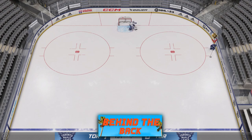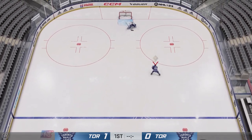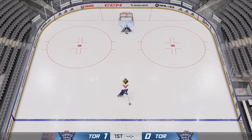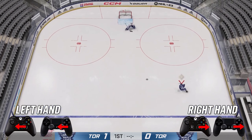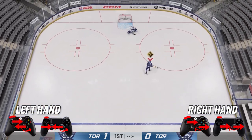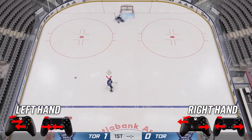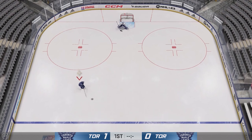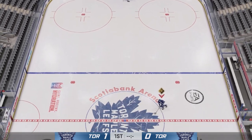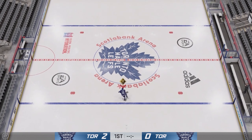Next is the behind the back — this is a more complicated one. If you need to, pause it and read the controls on screen because this is truly a practice-makes-perfect deke. It took me a long time to learn. To do the behind the back, hold the puck out to your forehand, then hit and hold RB. Rotate your right stick to the left, put your left stick inwards, and then both sticks outwards to complete the deke. It's harder to pull off in game — you need your opponent to come in tight — but trust me, keep practicing and you'll get it.